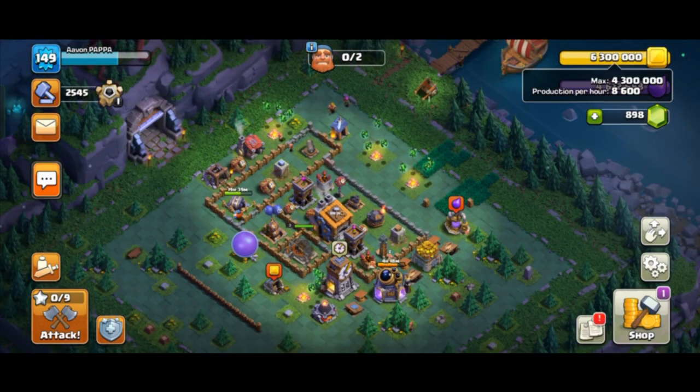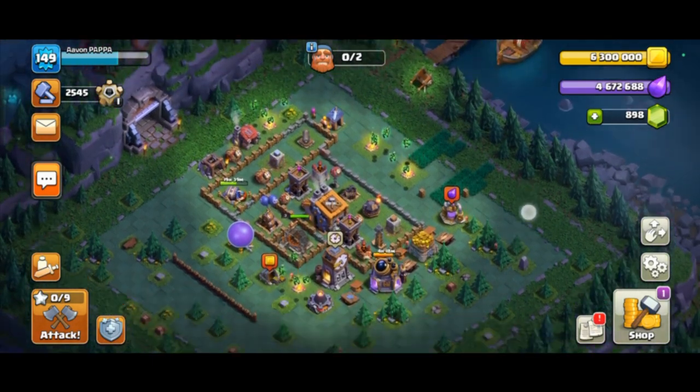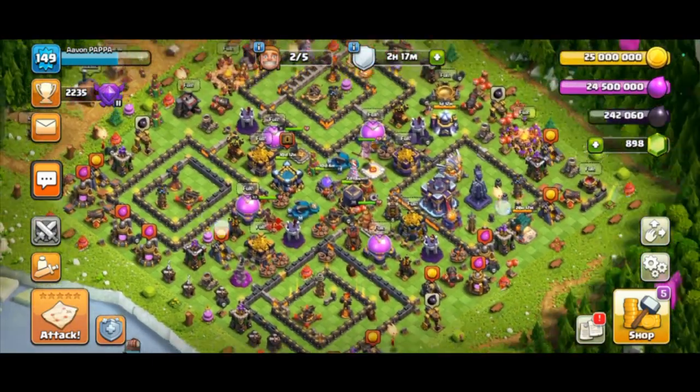I already have over 6 million gold in the builder base but the max is 4.3 million. The elixir is also maxed at 4.3 million but I have 4.6 million — also exceeding the max limit. I don't know how this happened, but I got the notice that the season ended and I got all the loot.